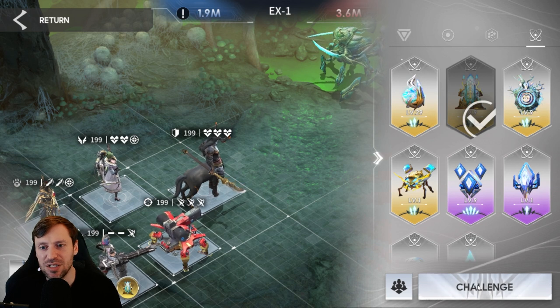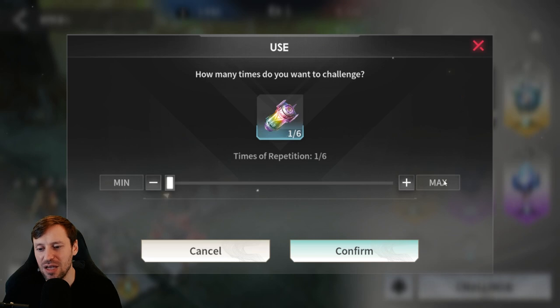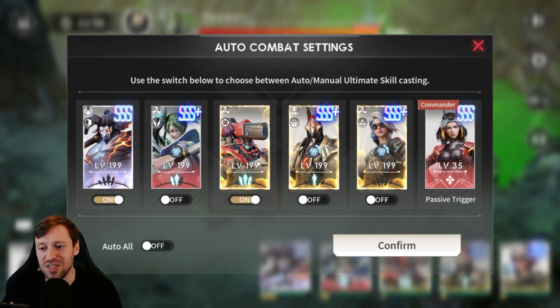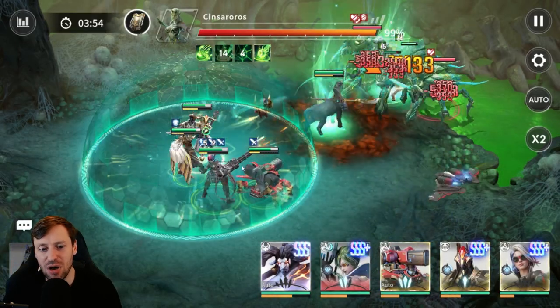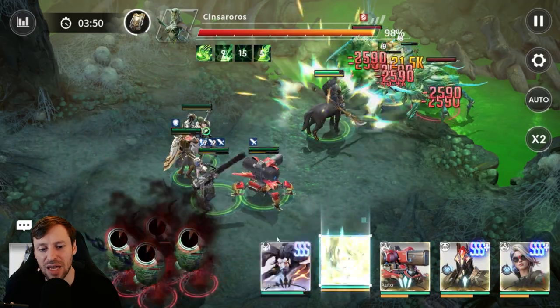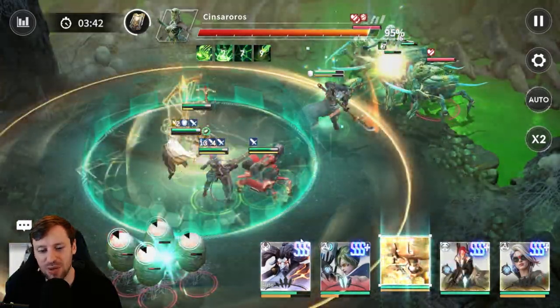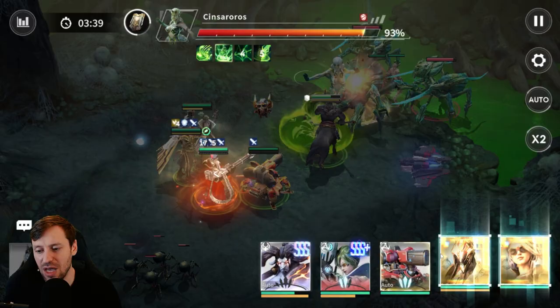Let's go for it — you might wipe on the first wave depending on where the spiderlings spawn, hopefully that won't happen. We're going full ham, putting in all that stamina. There's a lot of manual in this: Miranda, Anpu, and Ravenar are all on manual. We time Miranda's ultimate when the eggs or spiderlings come up — perfect. Anpu hits those spiderlings, perfect. Ravenar takes out the spiders.